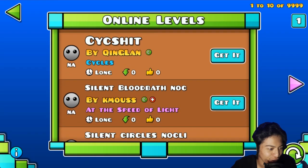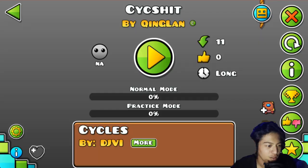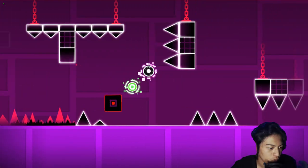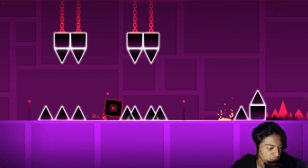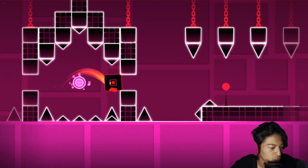Much cooler than GD black red. Wait, what? That's me? What? Six sheet by King Clan — I don't know if I'm being resisted but sure. Whoa, what? Is this another buff version of Cycles? I already did this but with triples — this is much easier though.